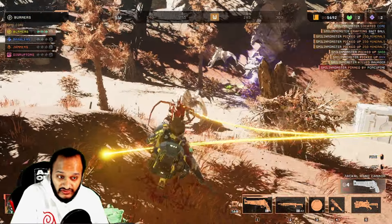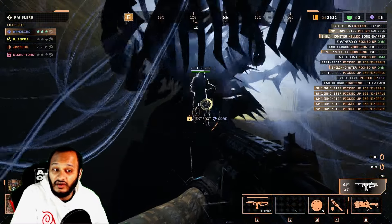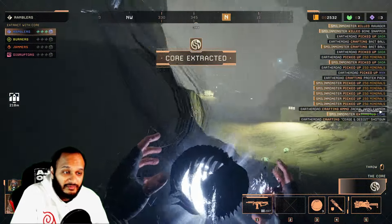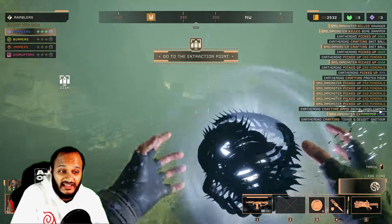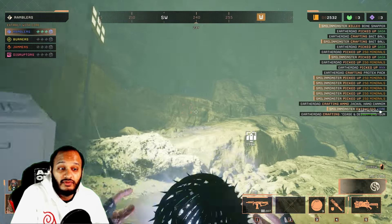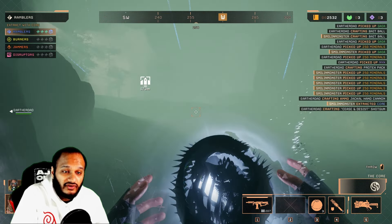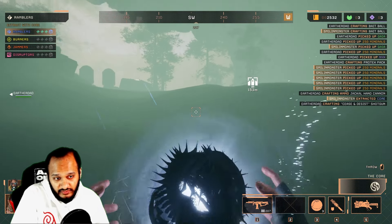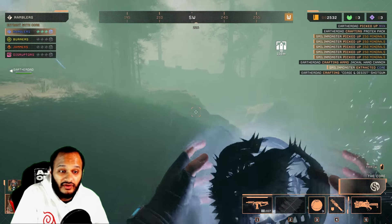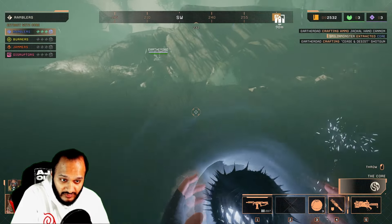Once you've eliminated all monsters defending the core, you are ready to extract. Press E on the core to hold it. The player holding the core cannot use their weapons unless they drop it — easily done by shooting your weapon. Characters' abilities can still be used, a notable advantage for characters such as Levi with the hoverboard. The core will display a new icon on the map indicating the extract point, and all remaining teams on the server can see this point, potentially leading to camping or ambushing situations. Exercise extreme caution when bringing the core to the extract point.